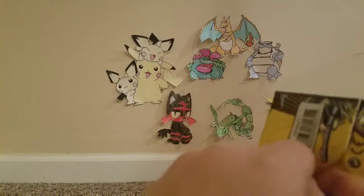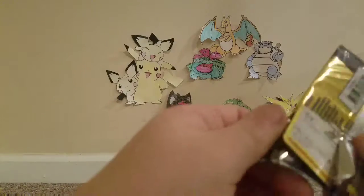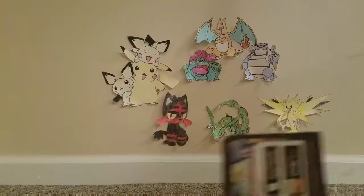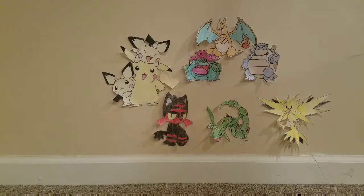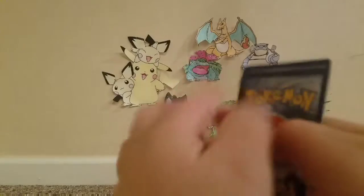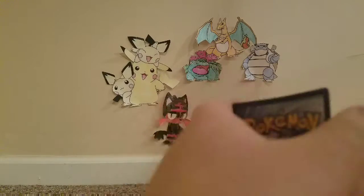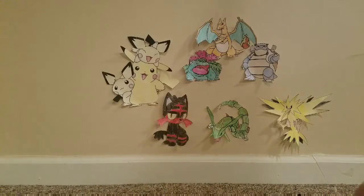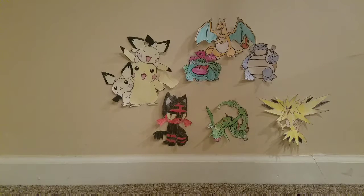Next one is going to be Forbidden Light. Guys, if you'd like to see me buy a whole bunch of these three-card packages and keep going until we get an EX or GX, let me know. We got Dark Type Energy, Noibat, and Gible. I don't know if there's a way to pull an EX or GX from these.